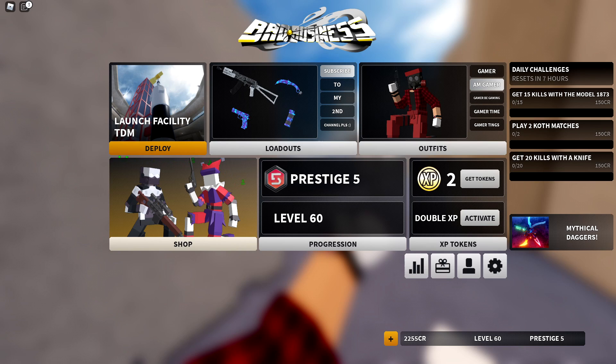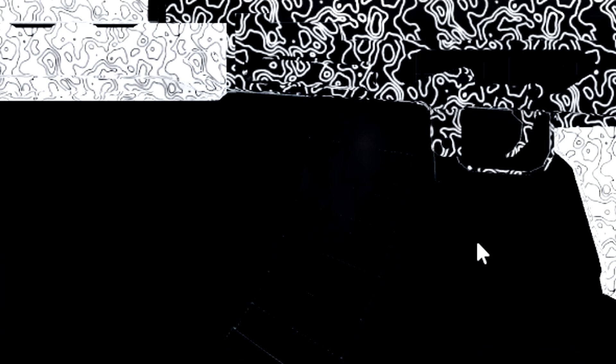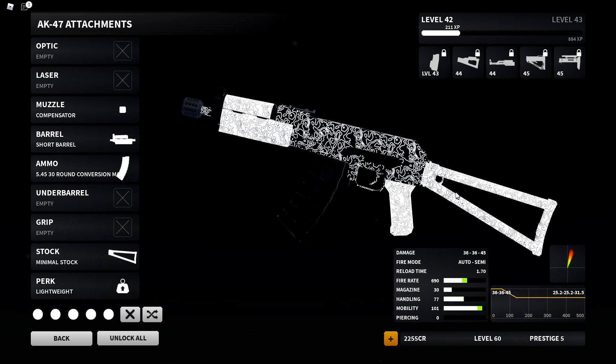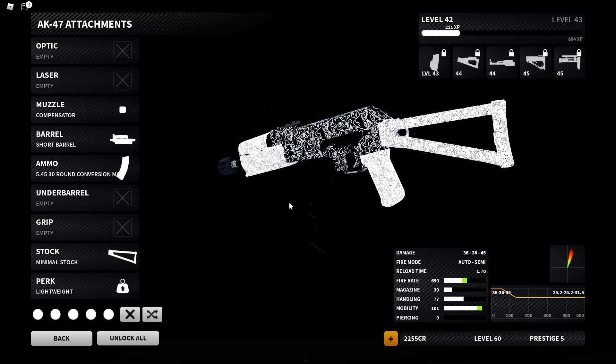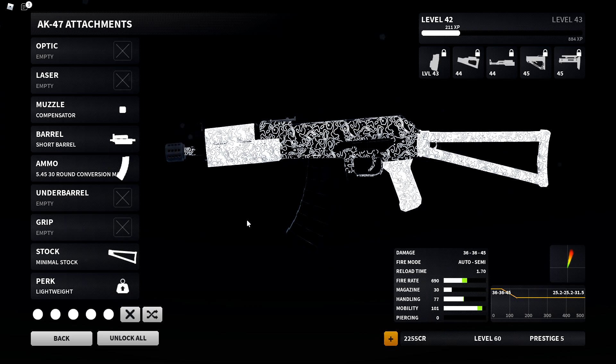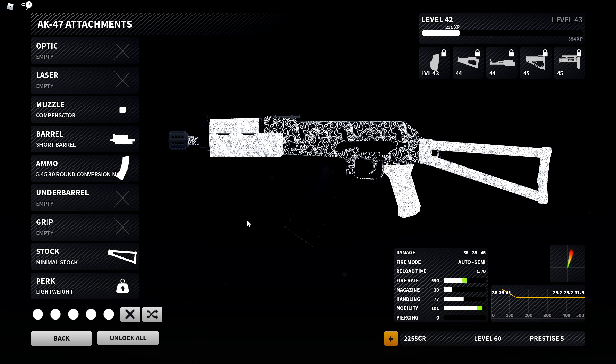Welcome back to a brand new Bad Business video. Today we're going to be using the AKS-74U setup — also known as the Krinkov, best I can pronounce it. Anyway, this is the AKS-74U, it's actually pretty fun to use and I'll be showing that off today. There are also some other builds I could do with the AK-47, so let me know down below in the comments. Also leave a like if you want the best class of the video — I think I finally found one, and I'm only level 42 with it, not even maxed out yet.